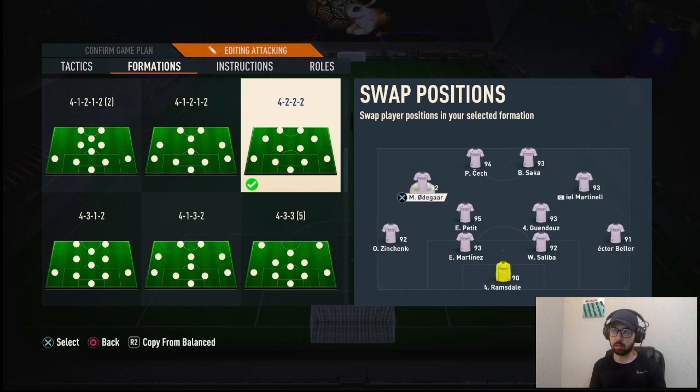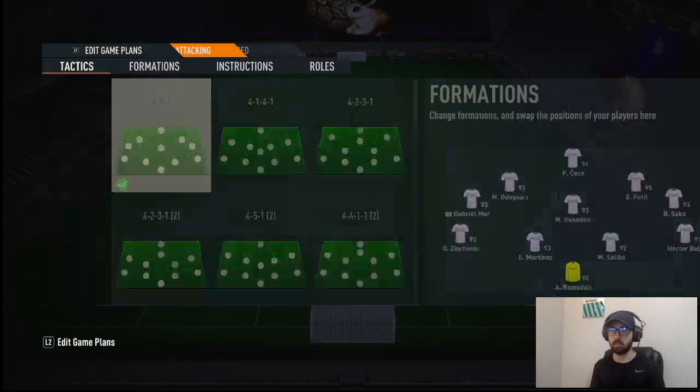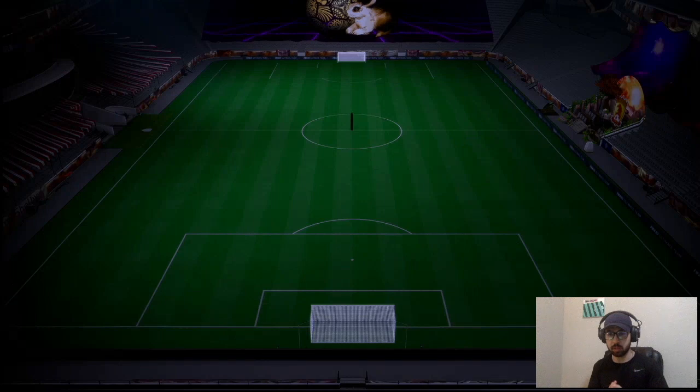Your CAMs should be fast, pacey wingers. Gabriel Martinelli works well; Odegaard is there for chemistry. For trivela shots, have one player like him cutting in from the left. Your number 10 — equivalent to Leon Bailey for Aston Villa — should be very good on the ball: five-star weak foot, can dribble, pass, and shoot. Bukayo Saka fills that role here. Your striker should be your most lethal finisher — doesn't matter if he's clunky, as long as he can bully defenders, outpace them, and get on through balls. Peter Crouch is that guy in this squad.